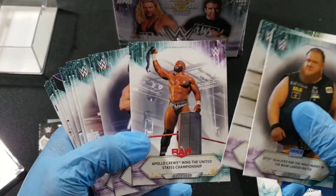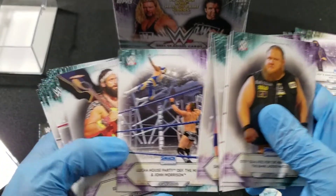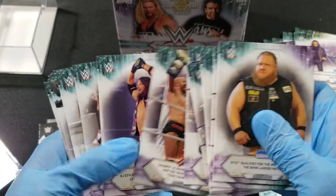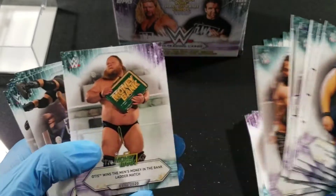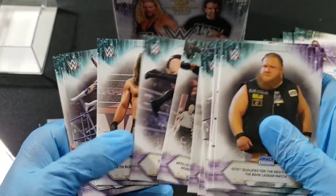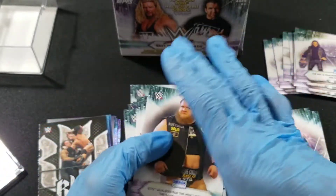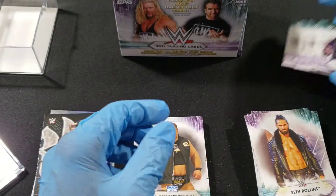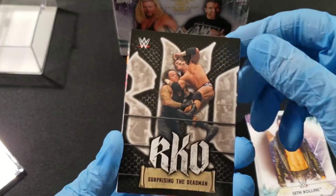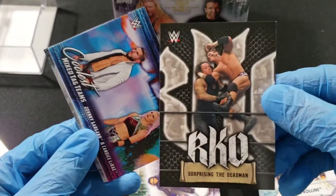Otis, Apollo, Elias — it's a pretty good set. Again, make sure you don't get confused with the different types of WWE cards because there are different sets. This is not Topps Finest and it is not the Heritage — this is just WWE Topps Trading Cards, and this is what they're going to look like if you decide to buy this set.